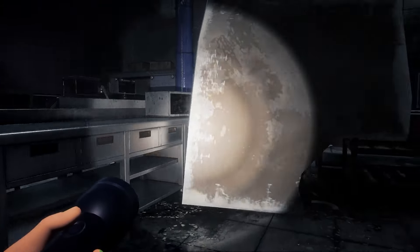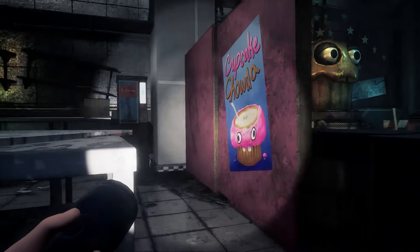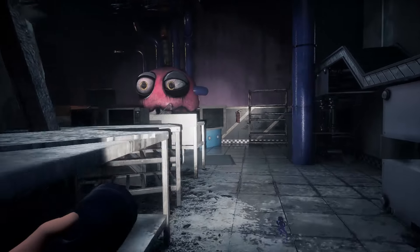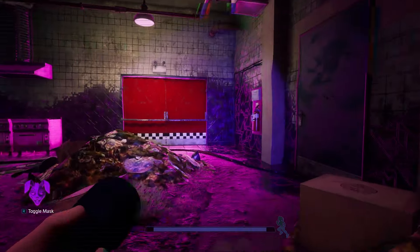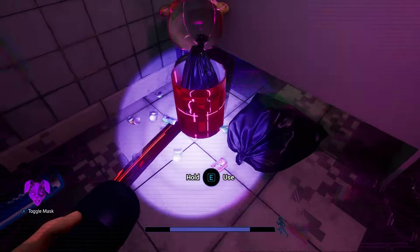Take off your mask so the bunny man does not spawn on you. Make your way over to the large cupcake, then put your mask back on and go to the right into this bathroom. And here is the last node.